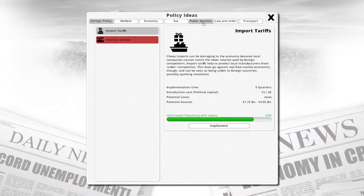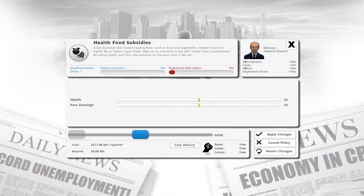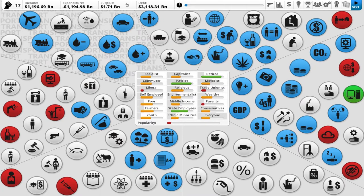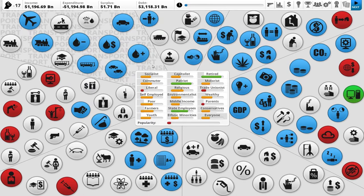And then we grab the health food subsidies and implement that. There we go. So that's kind of budget neutral. We have a $1.71 billion surplus right now. That sounds like a lot, but it's really not. When you're playing the other countries in Democracy 3 and then you start playing the U.S. and messing around with the sliders, one little tick is like $3 billion. It's kind of crazy. And we have a ridiculous amount of debt.